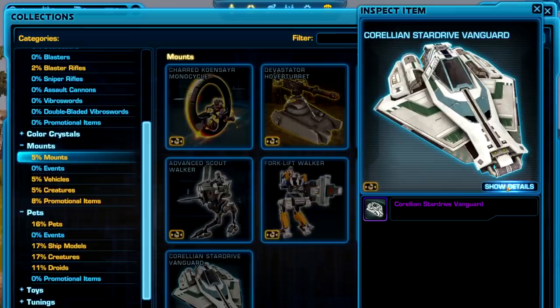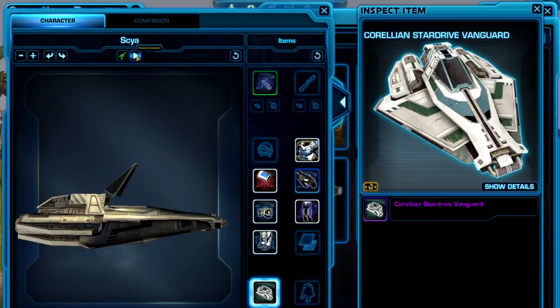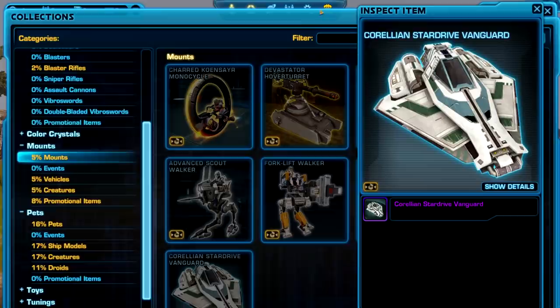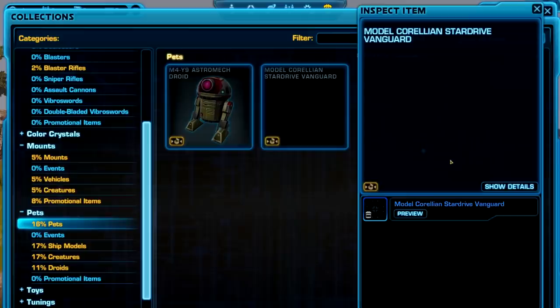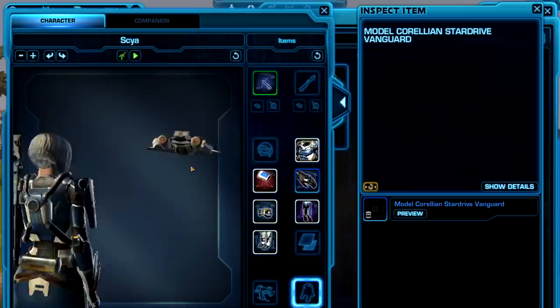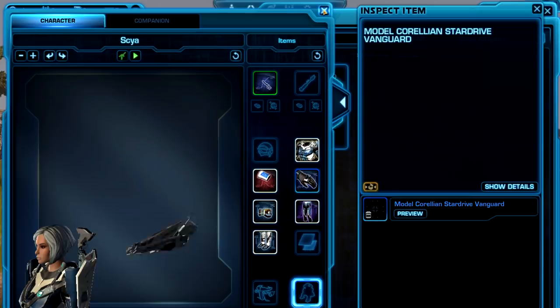I think this one is also new — the Corellian Star Drive Vanguard. Not really sure why they're adding more ship mounts; maybe they found out they're popular. Here you go — it opens up the pilot's cockpit cover so you can see your character; that's the animation when you do your mount flourish. There's also a pet that matches that model, the Corellian Star Drive Vanguard. I wonder if that's a hint of something that might be showing up in the new story content. It's kind of cute — I probably want that one because I collect all the pets.